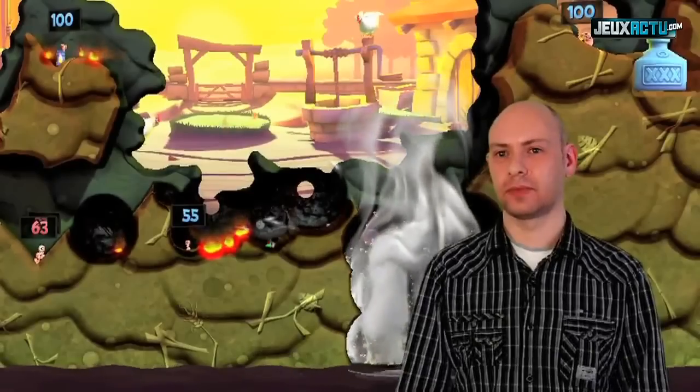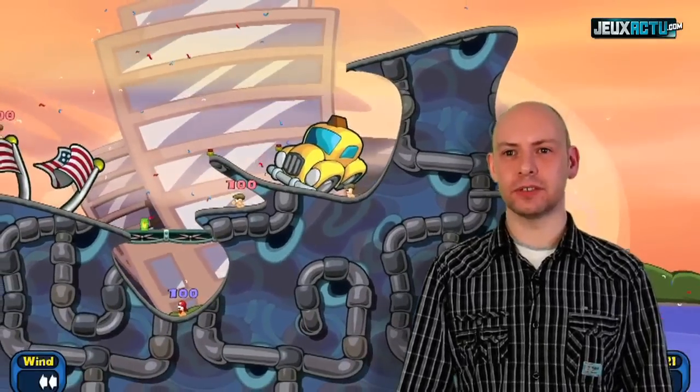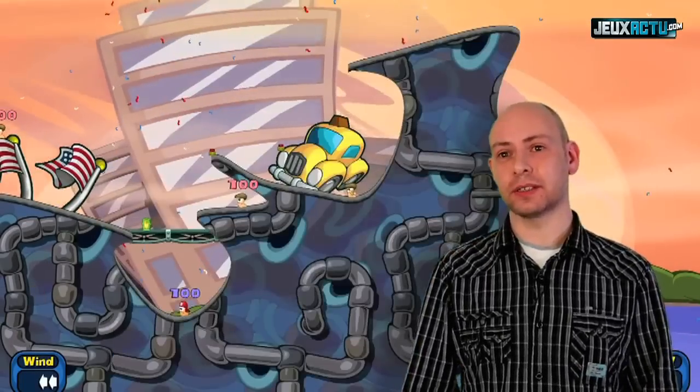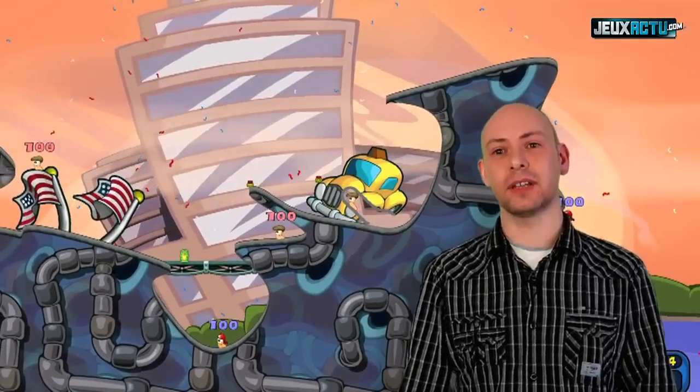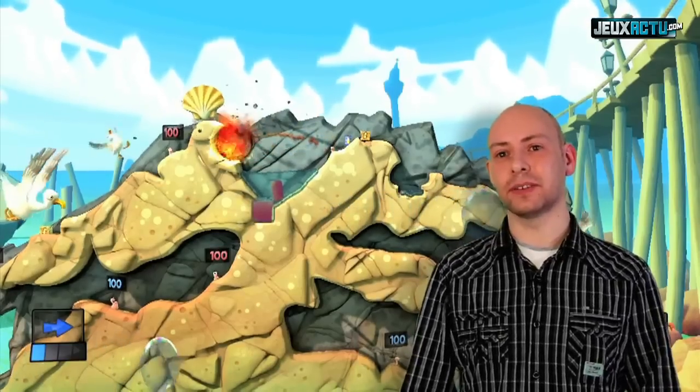In previous games there have been objects to navigate around. In Worms Revolution we have a fully featured physics system now in place. In previous games we've had static objects on top of the landscape, and they were actually part of the landscape. In Worms Revolution these now move around with physics.